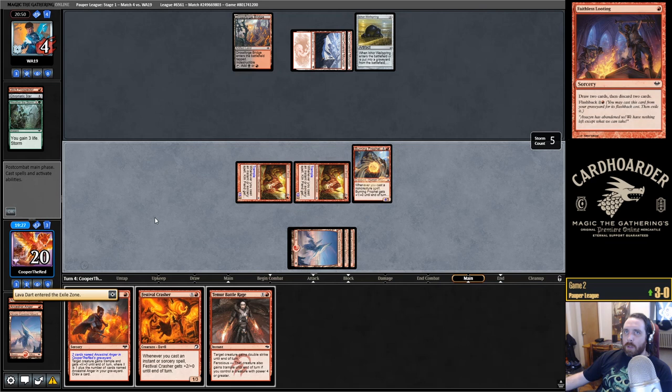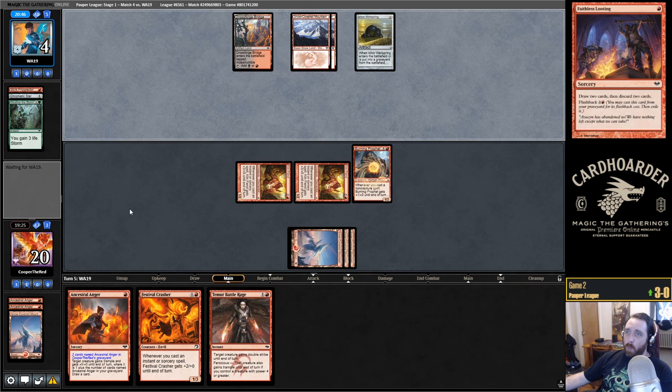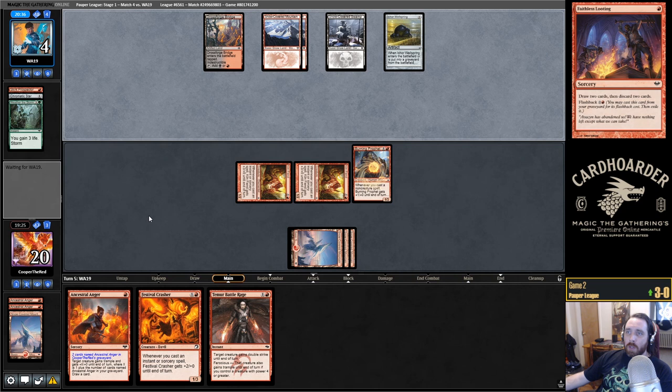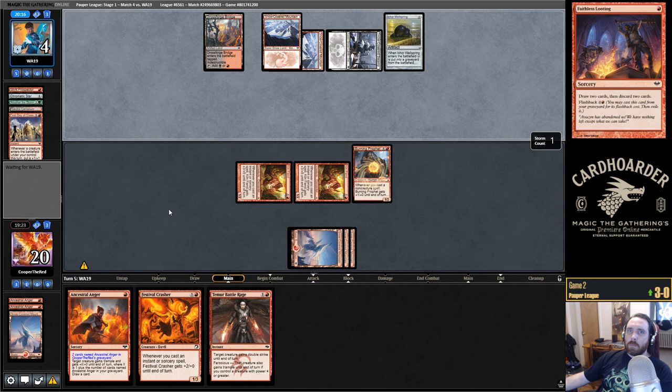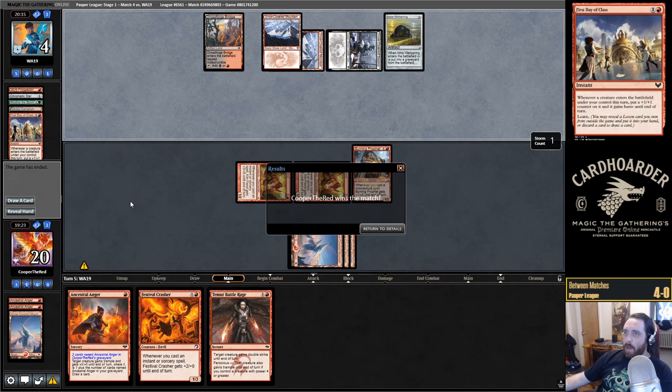It's not like we have enough damage here to win. I should have left the Lava Dart — that would have been a way to interrupt their combo and then it would have been pretty much guaranteed we win. There's the fourth land and they have four cards in hand — they could have it here, we could just be dead. First Day of Class is how they start. It looks like they discarded a card and weren't able to find the last piece.